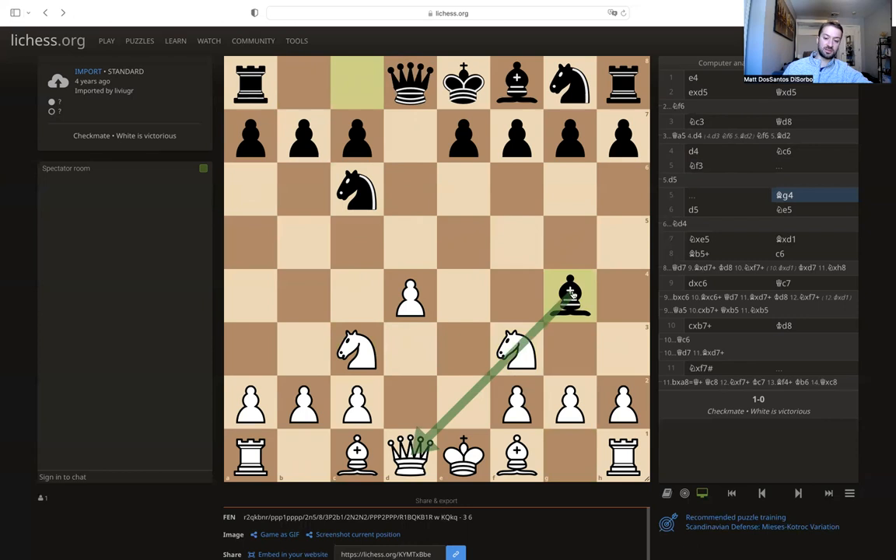Black responded with bishop to g4. The idea here seems like a good move because the bishop is deep into white's position — it's on the fourth rank and it's pinning the knight to the queen. So that seems like a good idea, but we're going to see why that actually does not work out.